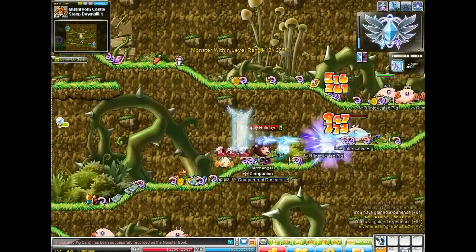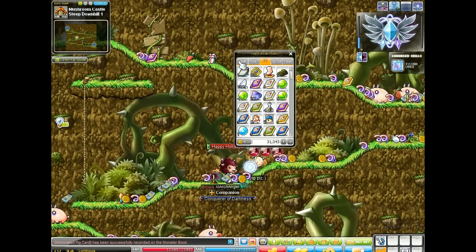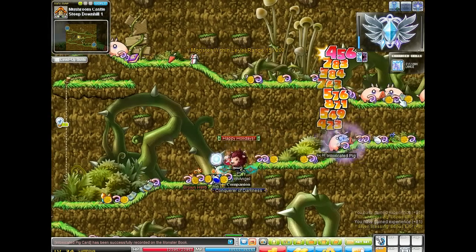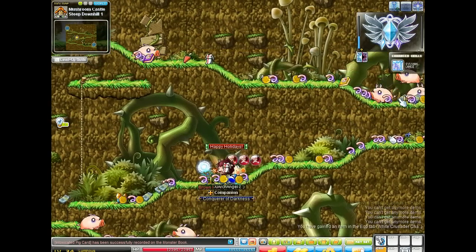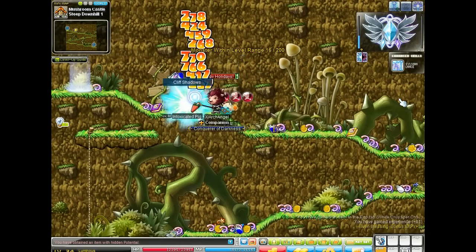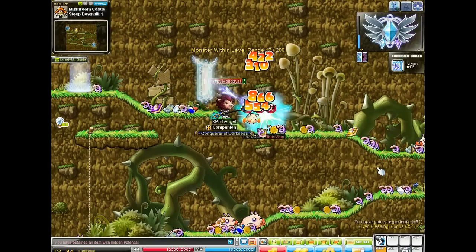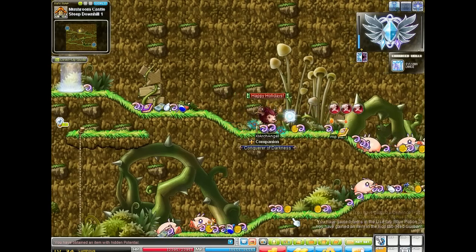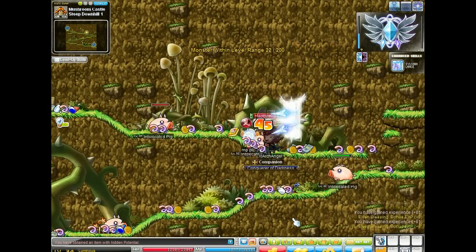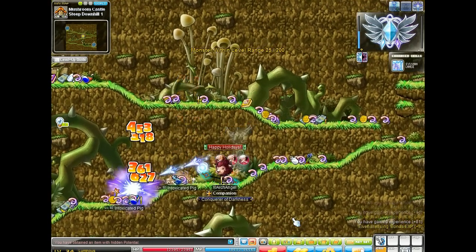Pick up this clip and sell it. Oh, a hidden pot — it's for warriors. I could keep this for my Kaiser because I believe he's a warrior. Yeah, save up your two-handed swords because Kaisers use that weapon, so the price will probably go up for them too.